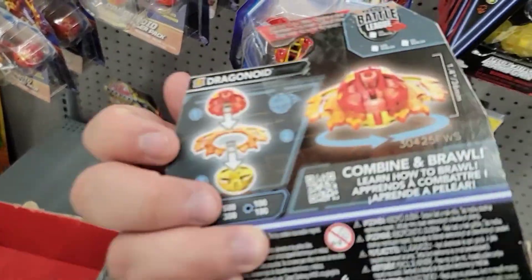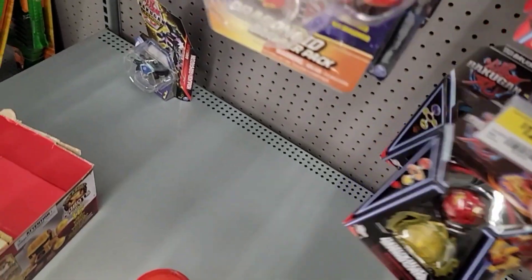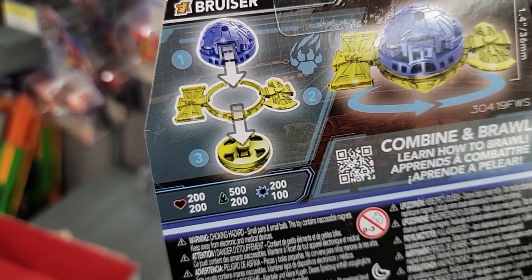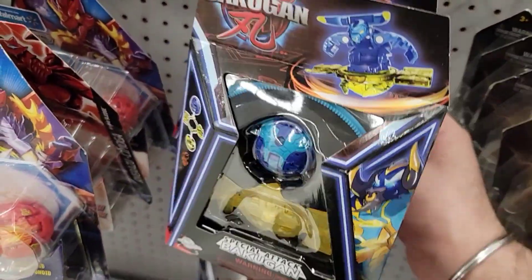And then another Dragonoid — this one's pretty good: 400, 500, 100. They have a Bruiser — Bruiser is 200, 500, 200. So they all have the same 500 in the same place for some reason. Not sure why.